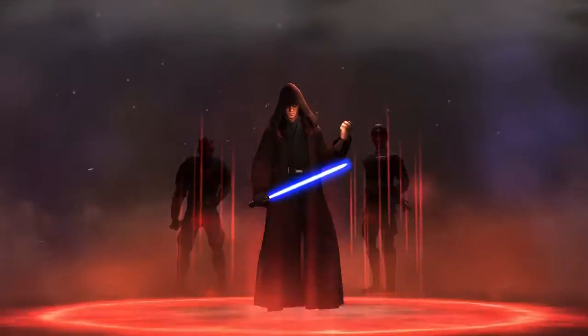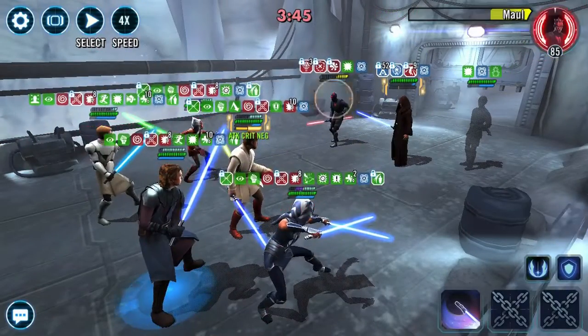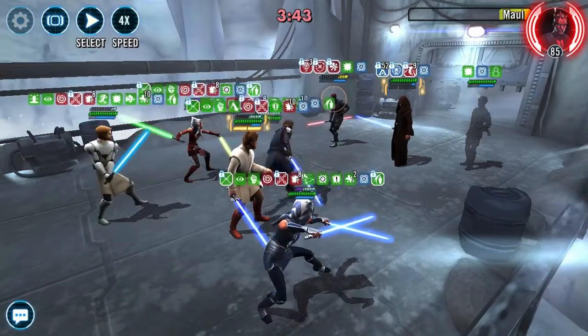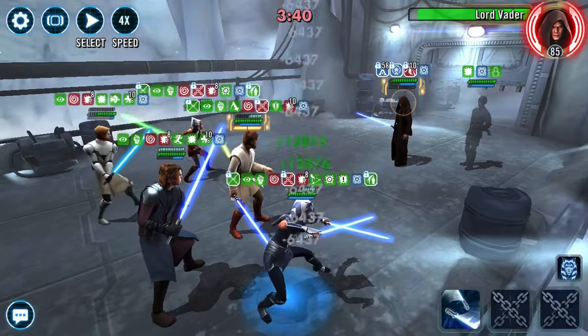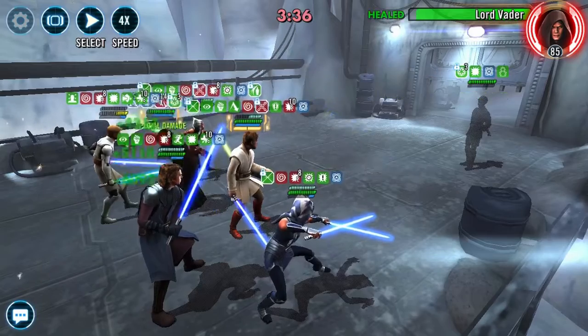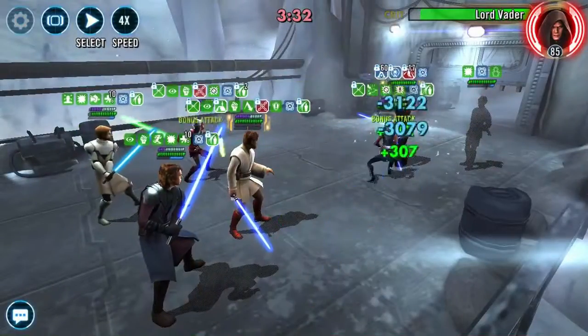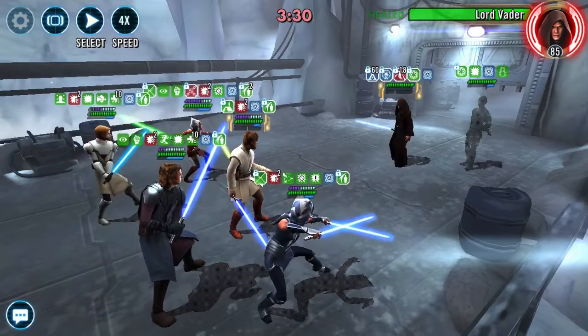You're just going to let Vader go into his ultimate. This was important — you want to save your Kenobi ultimate because you're going to want to clear off all of those debuffs he just put on you: the dazes, damage over times. So by the time it's Kenobi's turn, we get the high ground and clear off all that crazy stuff.